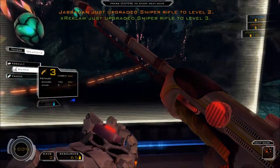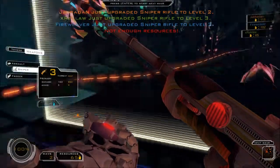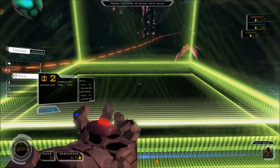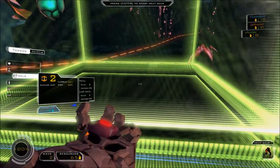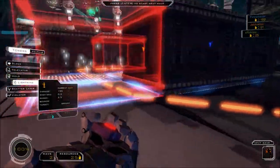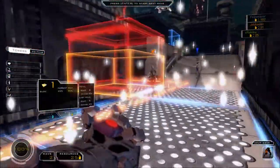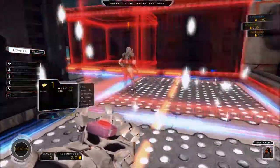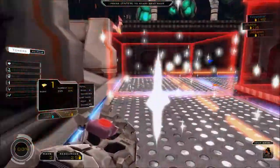I can do that. We've got runners this time, so I'm going to put some slow fields down. I'm going to upgrade our holo because I think I can. There's something really funny — whenever you go through a slow field, your character slows down and all the sound effects do as well. It's really funny.